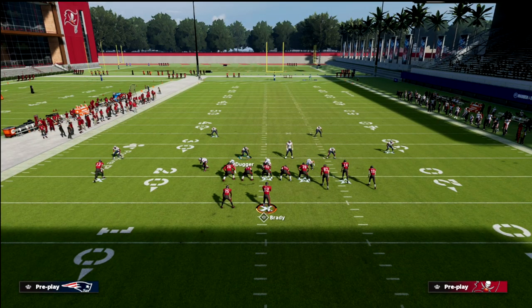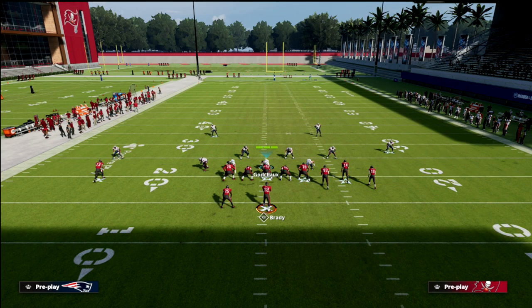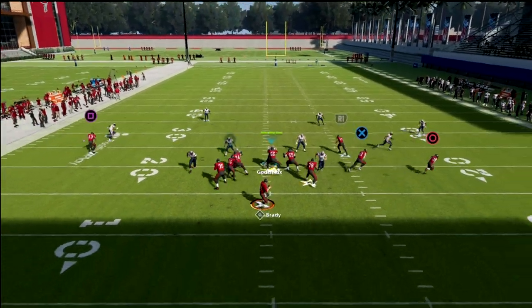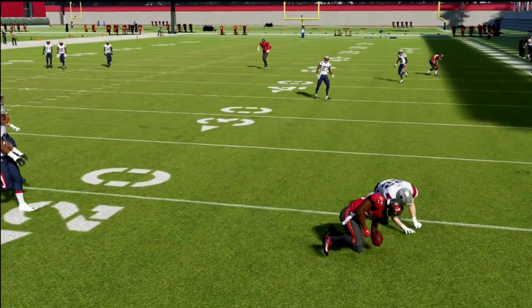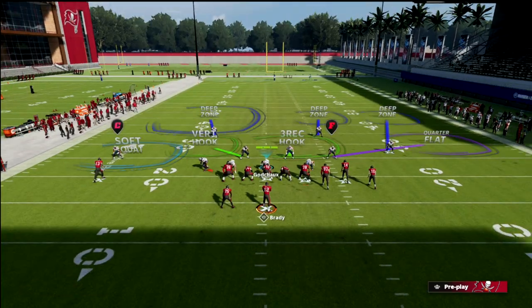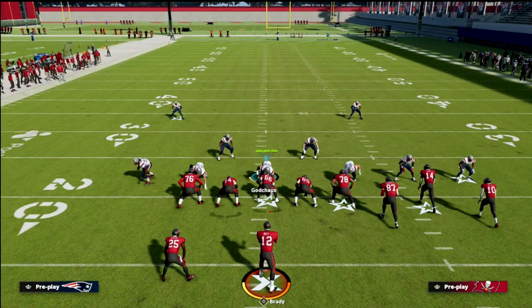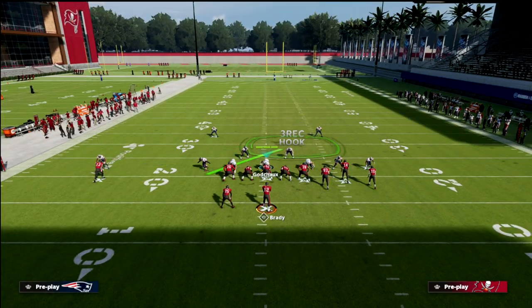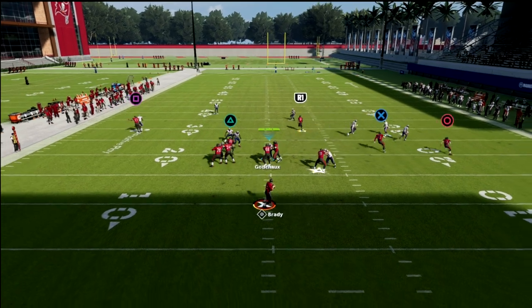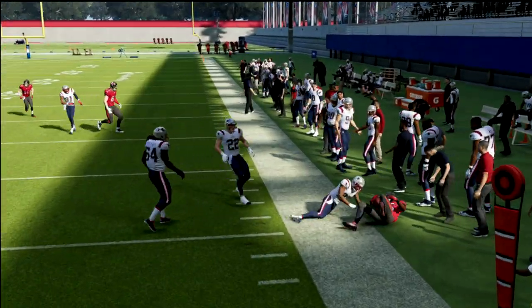If I go to verticals and put the running back on an in route, this can be very problematic for this defense. The running back typically can out-flank them to this side because you take that zone off the screen. To illustrate that, if I man this guy up on somebody and drop this other guy into a bluff assignment as my three-rack hook, you'll notice that the running back just has a lot of leverage — that throw is open all day long.